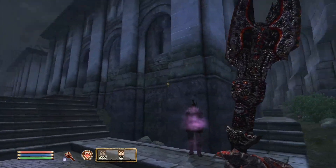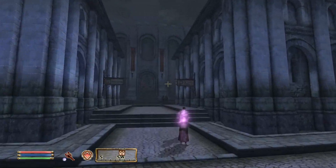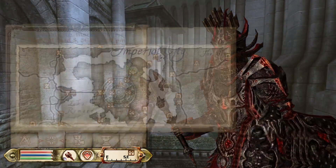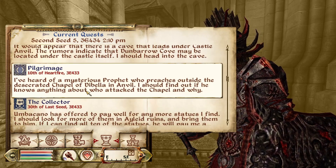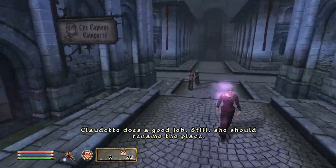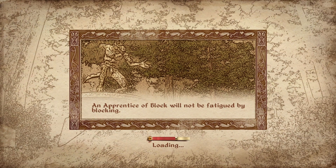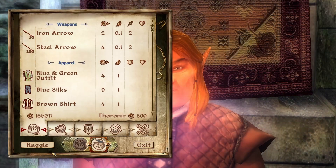Hello and welcome back to another episode of Elder Scrolls IV Oblivion on Nexus Gaming. In the last episode we did some more side quests, finished up all the Nirnroot and Shadow Banished Wine. Today we are going to start work on the Collector Quest, where we need to get ten alien statues from ten different ruins. It's a lot. Since we're going to be doing so much exploration and probably getting a lot of loot, I want to start off with a clean inventory.